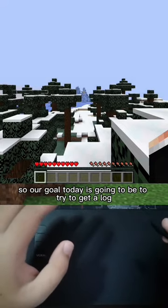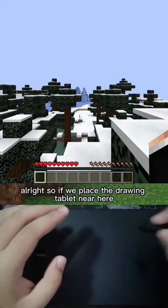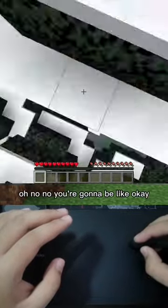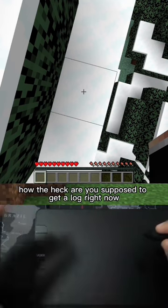Alright, so here we are. Our goal today is going to be to try to get a log. So if we place the drawing tablet near here... Oh! Oh no! How the heck are you supposed to get a log right now?